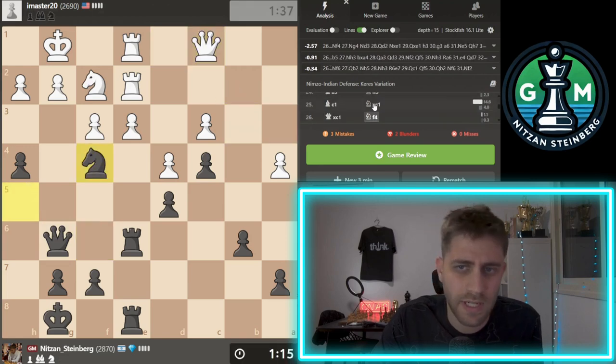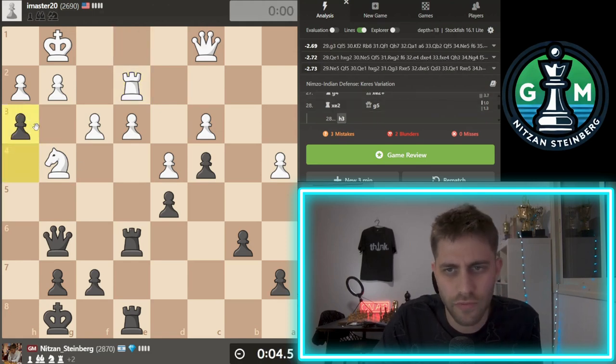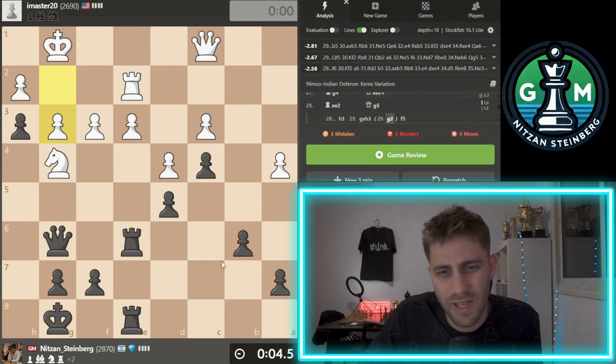It's problematic — Nf4. Winning absolutely. h3 — I don't know why I didn't play the move h3, of course. After g takes, just f5, and the knight collapsed here. But of course g3 should be the move. But probably b5 with Rook b6.